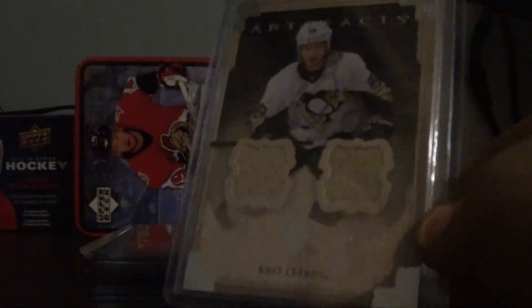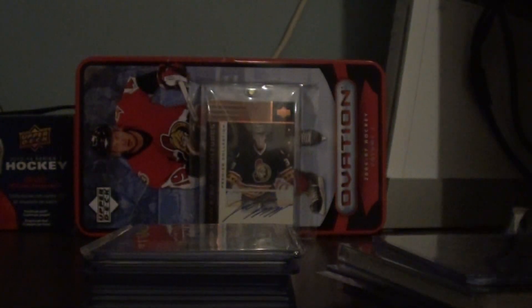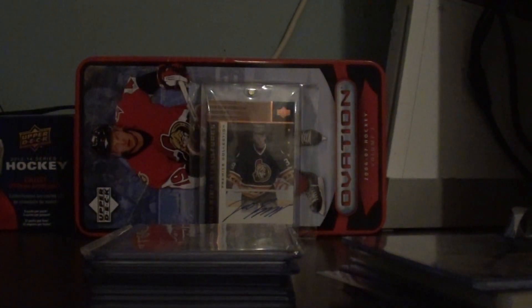Dual jersey — a Crystal Tang. That has a little nick in the corner and I didn't even put that there. I have the worst luck — I always pull stuff that has a nick in the corner, like my double patch and stuff.